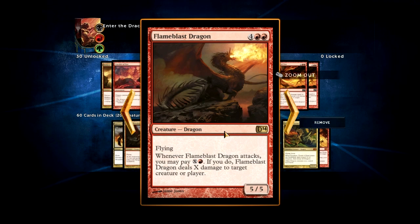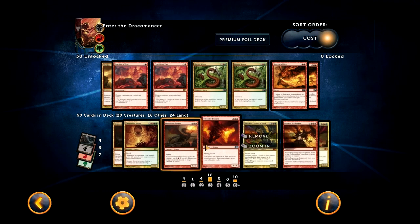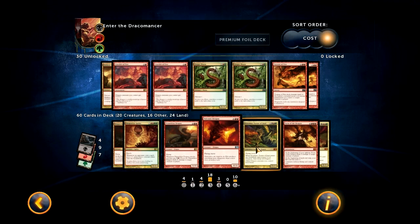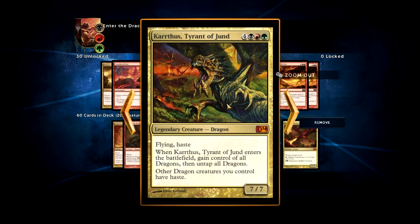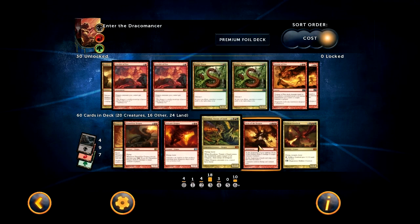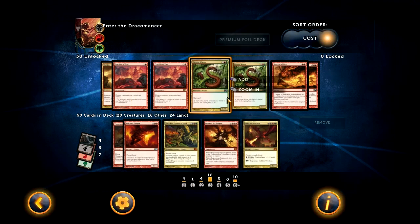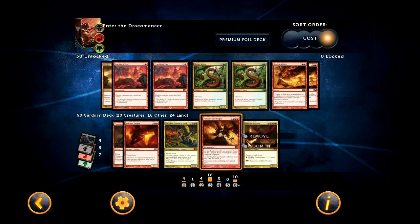Flameblast Dragon is an old card — very good, very powerful, not really much to talk about. Volcanic Dragon is okay, but he is a dragon, so he gets spat out earlier by Dragon Master Outcast and only costs 4 mana that way, making him a 4/4 flying haste. Form of the Dragon is a really powerful card — it turns you into a dragon basically, and a lot of the time your opponent can't win. I did this once and almost gave away the game because I had him dead, but then he played a Draining Welk and I almost lost — but I did leave my creature back to block, so that was lucky.